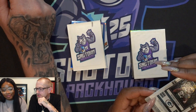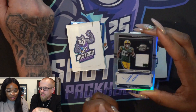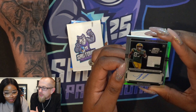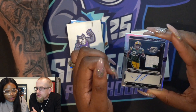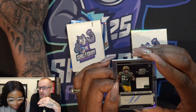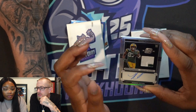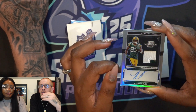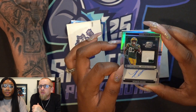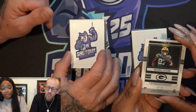Oh, that looks like a jersey — and that's 27 of 75. Romeo Dobbs! That's a nice silver prism two-color RPA, and that's on card — really nice. Romeo Dobbs is going to be very interesting. It looks like part of his number up in the corner. I do think Jordan Love is going to surprise some people but he'll have some speed bumps along the way. I think they've got a good young receiving core there.